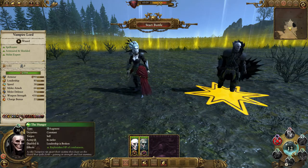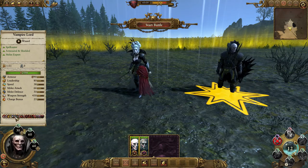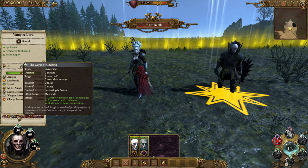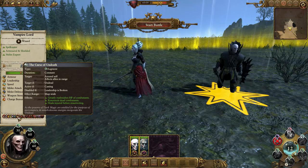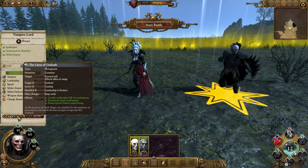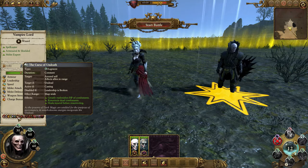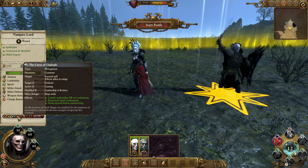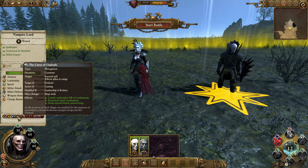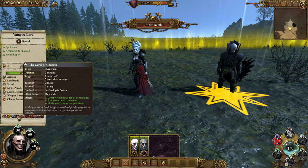The Vampire Lord has a different deck. He has the Curse of Undeath, an augment spell cast on himself — it's a constant passive, only disabled if you're broken. It greatly replenishes hit points of combatants, resurrects dead combatants, and heals the injured before it resurrects. There are comments on multiple forums and Reddit about how well these spells actually work in-game — some testing suggests it doesn't always resurrect dead combatants consistently. It's a little hit and miss, so don't rely on it all the time.